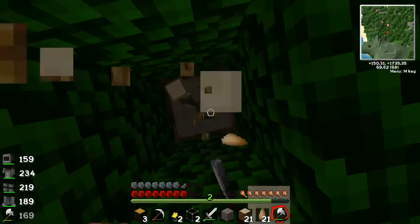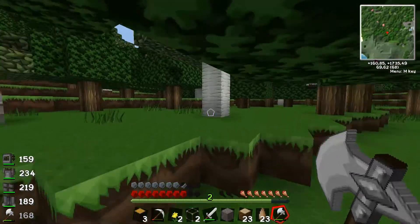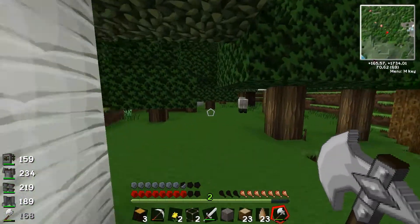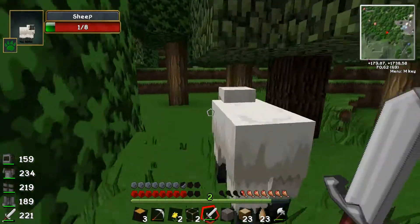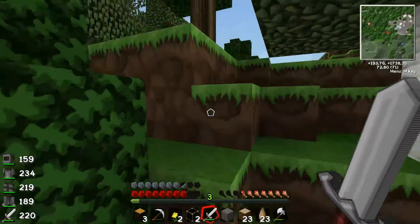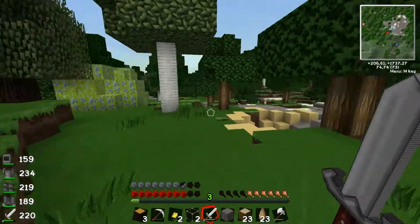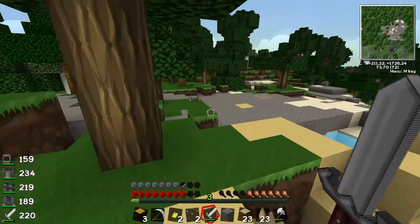What I also want to have a little bit of a check at is the old plane crash site, which is this way — if I remember correctly. Let's kill this sheep on the way, because we do need the wool. I don't know what for yet, but we'll need it eventually. Is this the plane crash? No, it's further, even further away.